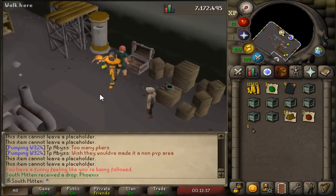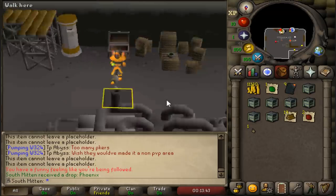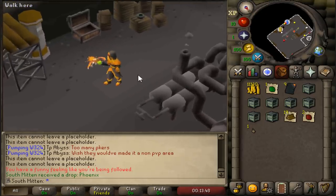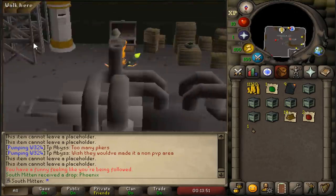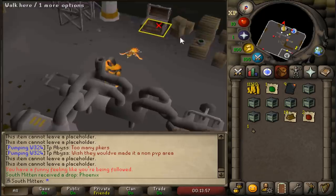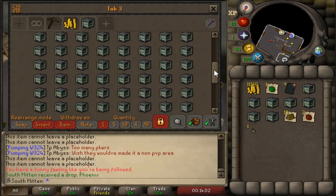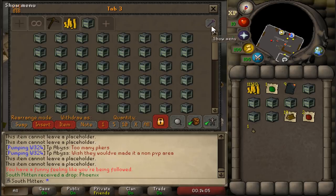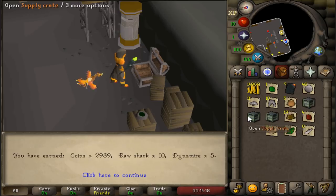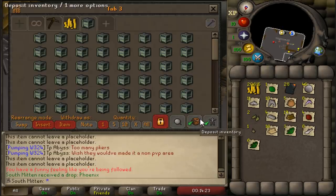Oh my god, I just got the phoenix! Holy shit, I just jinxed it. Are you kidding me? No way. Are you serious, boys? Did I get it that quickly? Look at how many crates I still have left. I feel so bad for you guys because there's no way you've had the luck that this account has had. If I get the dragon axe I'm gonna lose my mind. I hope I don't get it — there's going to be so much salt in the comments if I do.